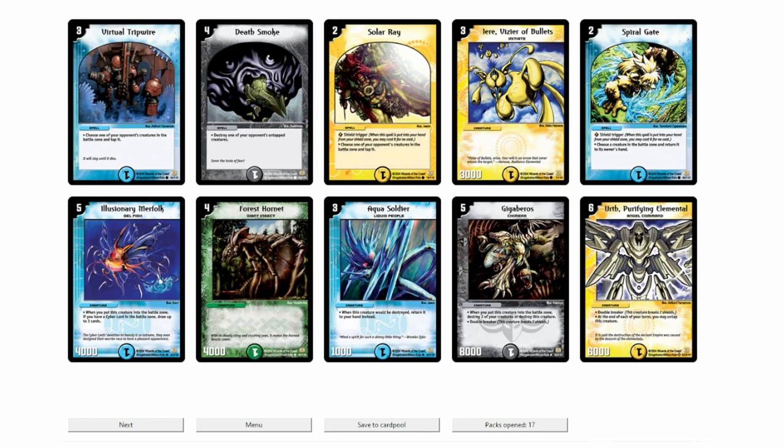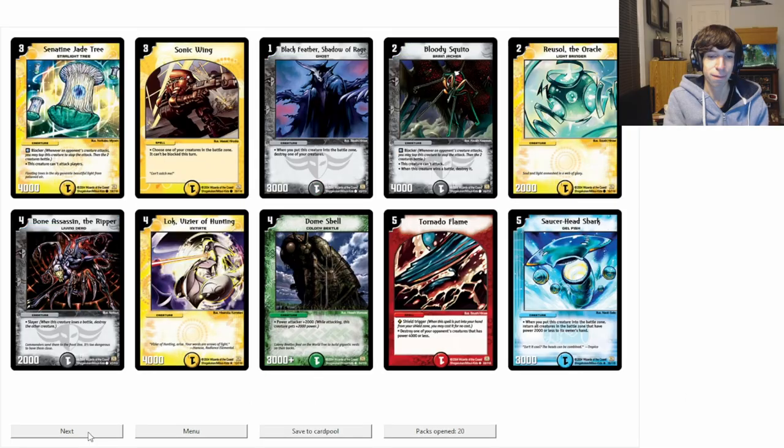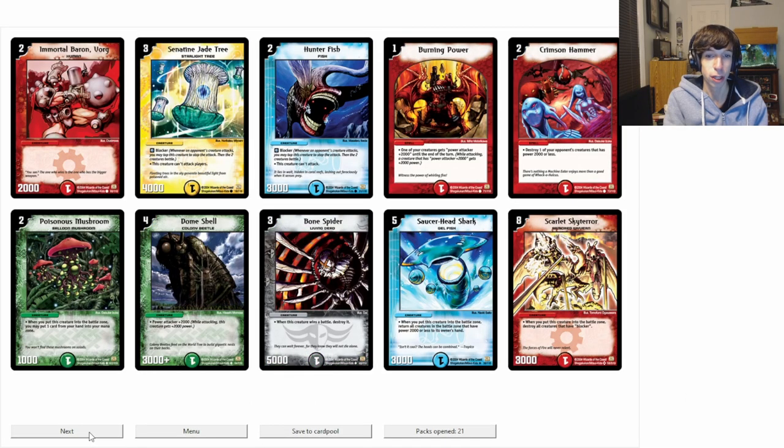We got the second Earth Purifying Elemental here. Ben is not gonna be happy today once these things start hitting the field. Four to go. Scarlet Sky Terror. Oh shit. I love Scarlet Sky Terror. In this format it's actually probably really good because these blockers are probably gonna be in Michael's deck. And if he has Granger Space Guardian, I could just take it out and swing for the win.